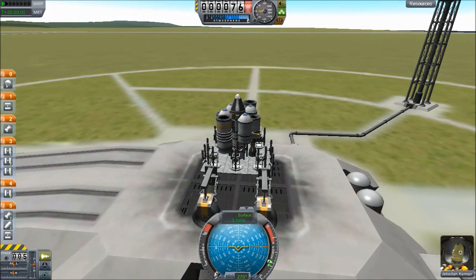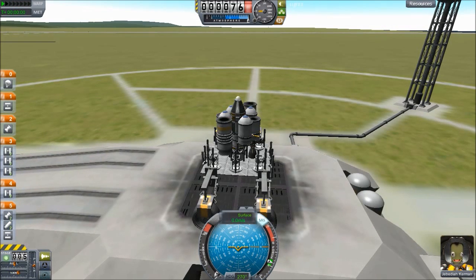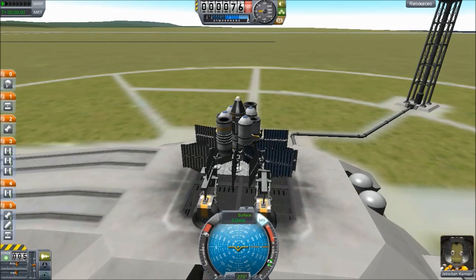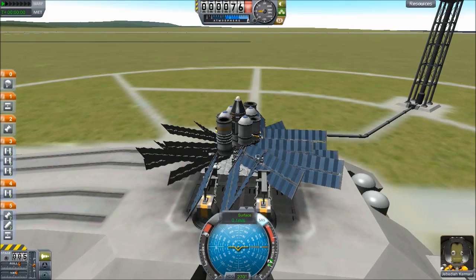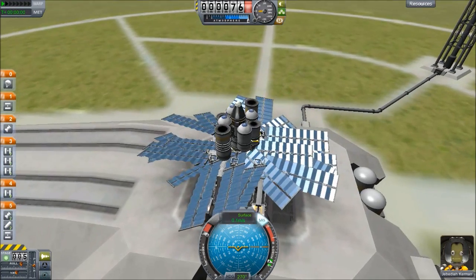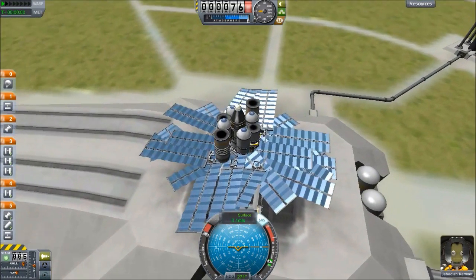Alright, so this time I have the ingenious plan that I'm just going to turn on the SAS, turn on the brakes, turn on any lights we have, throttle up, deploy solar panels, toggle the motors for some reason, wait for the solar panels to deploy. I guess they're deployed — they're just rotating now, but they're done rotating by the time I finish saying that. So let's go!